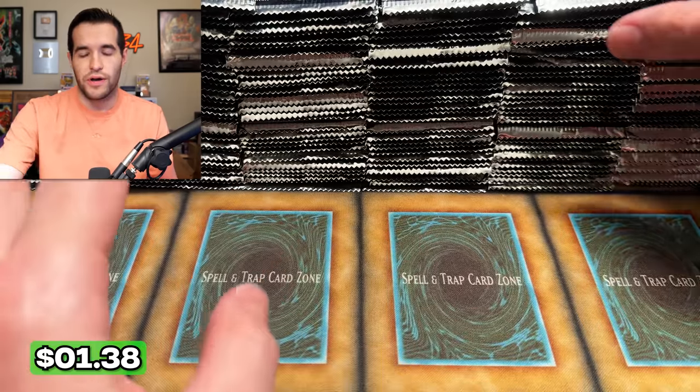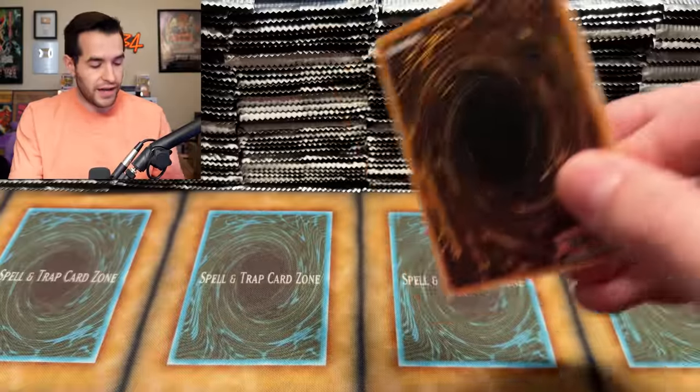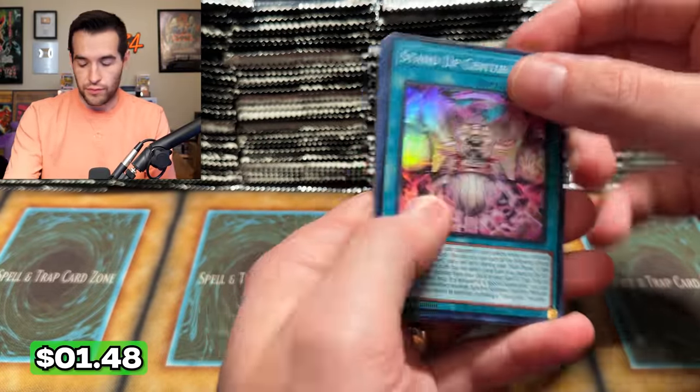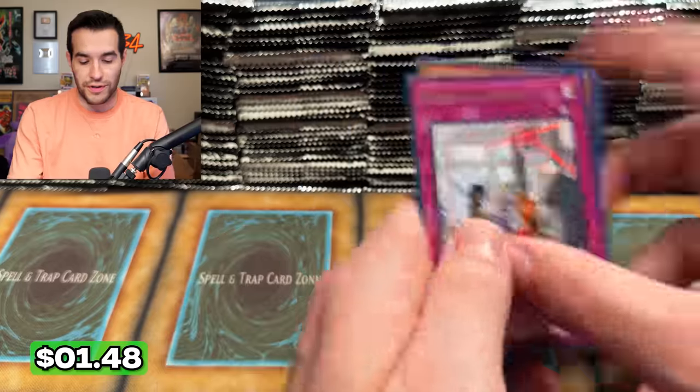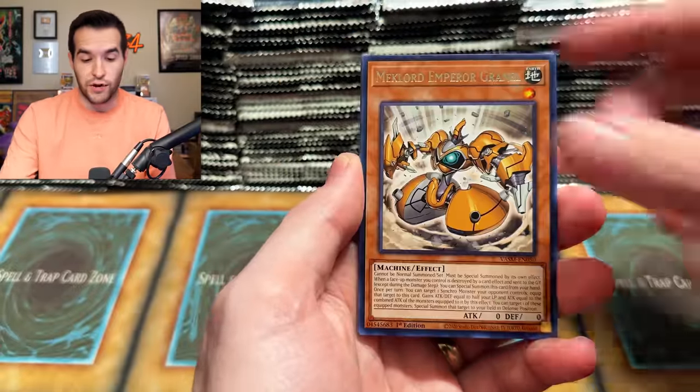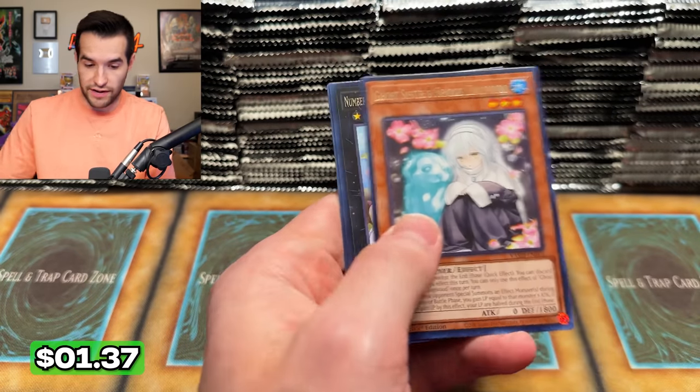We pulled a rare — not the high-end ones, I'm talking about the quarter century, the collector, stuff like that. So we've pulled our Archlord Christia, but not the big one. That's the card I'm really looking for. If we don't get it today, we're definitely going to be looking for it on Saturday during the live stream. It's going to be fun.